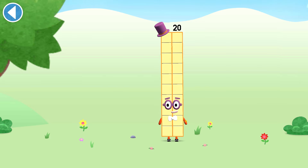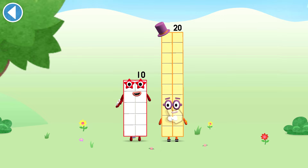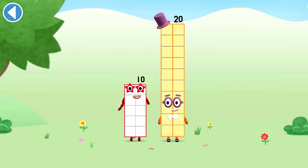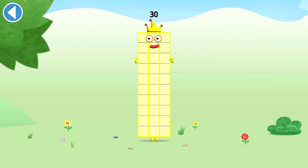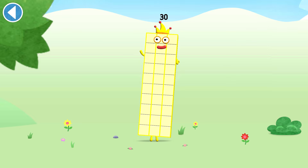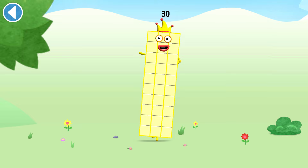You're about to meet number block 30. Can you add 10 to 20 and make number block 30? Drag number block 10 onto number block 20. Amazing! This is number block 30. This number block is made up of 30 blocks. I am 30, the big entertainer!